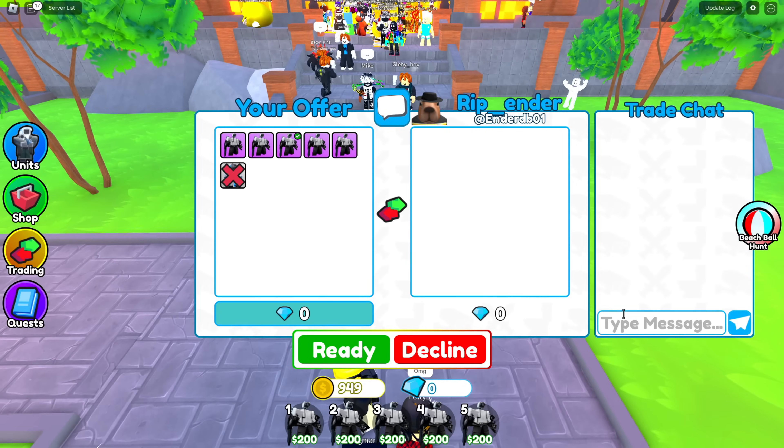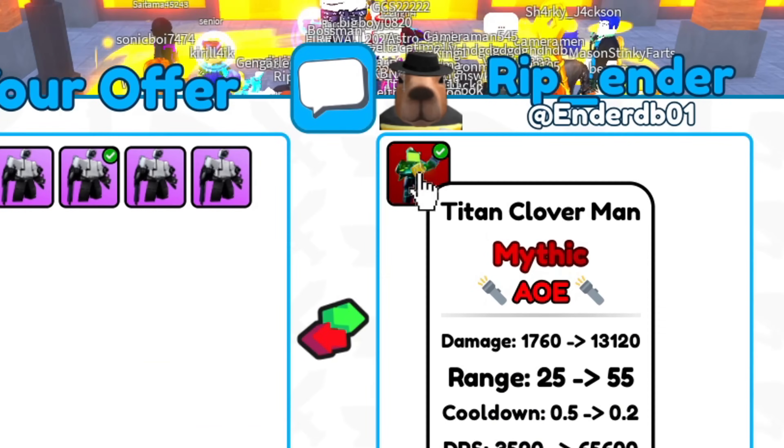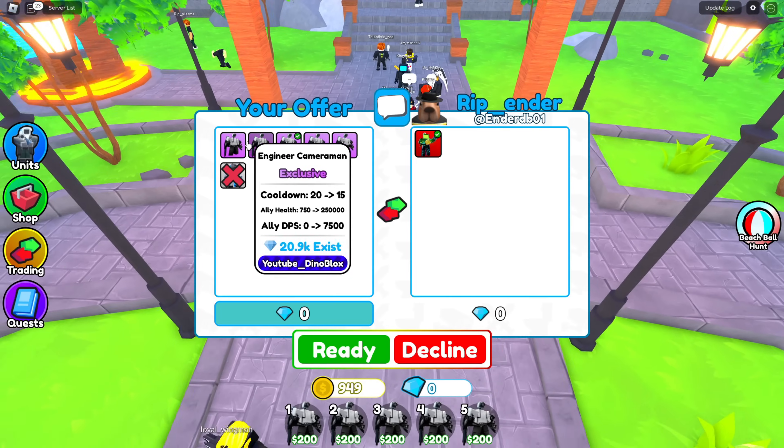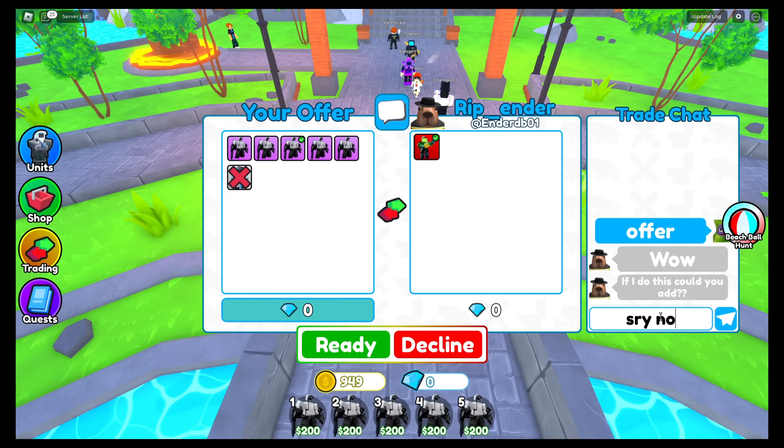I know that looked like a really good trade, but I've gotten way better offers than that for the new engineer. Titan clover - this is another unit worth like 25k, but the engineer is still worth a bit more. I think it's like 35k. So I'm gonna say sorry, no, decline.